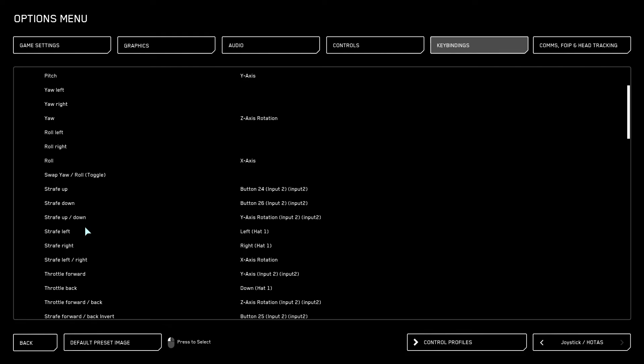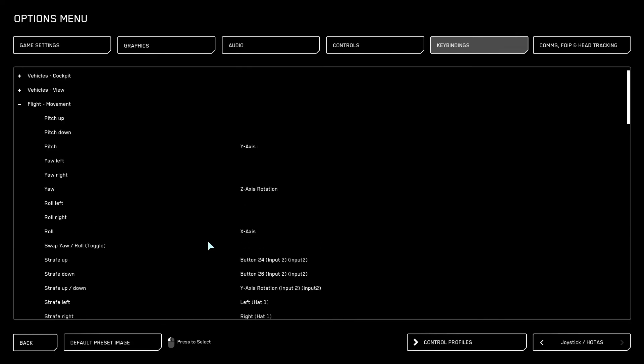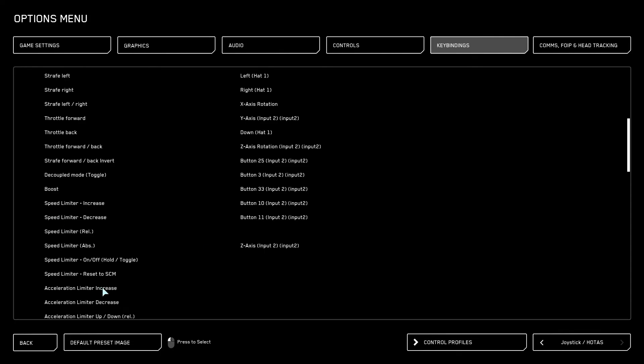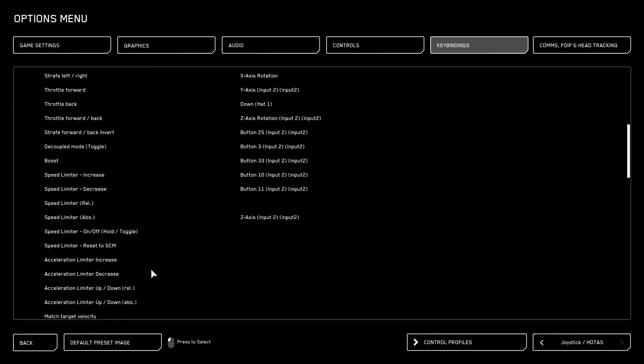Strafe up and down is exactly what it implies — moving vertically. You cannot put an inversion on that axis even though there's an inversion option; it doesn't work for reasons unknown. Strafe left and right I put on an axis as well for literal sidestepping. I use my actual stick for roll, pitch, and rudder for the yaw effect.